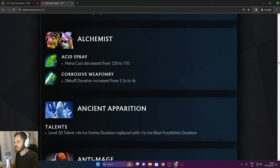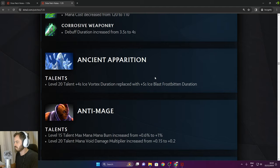Alchemist: mana cost decreased for Acid Spray and debuff duration increased by 0.5 seconds. Ancient Apparition: Ice Vortex talent replaced with Ice Blast Frostbitten duration.